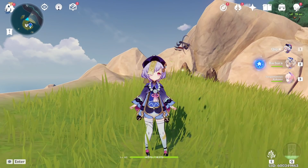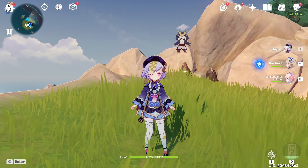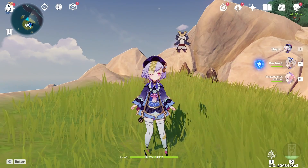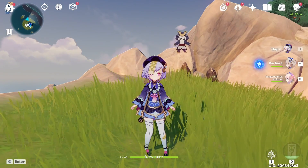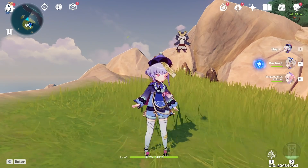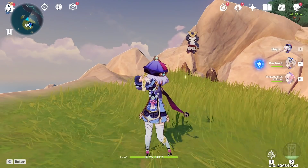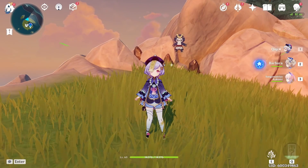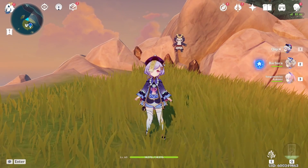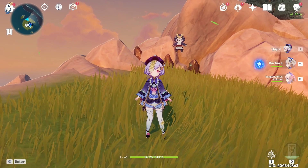Previously, putting Qiqi into any party was straight up grieving. But now there's a viable team for players who have really wanted to play Qiqi — you can finally do it. That team is Eula, Qiqi, Rosaria, and then either Fischl or Raiden. Anyway, that's it for today's video — thanks for watching, don't forget to like, comment, and subscribe, and I'll see you next time.